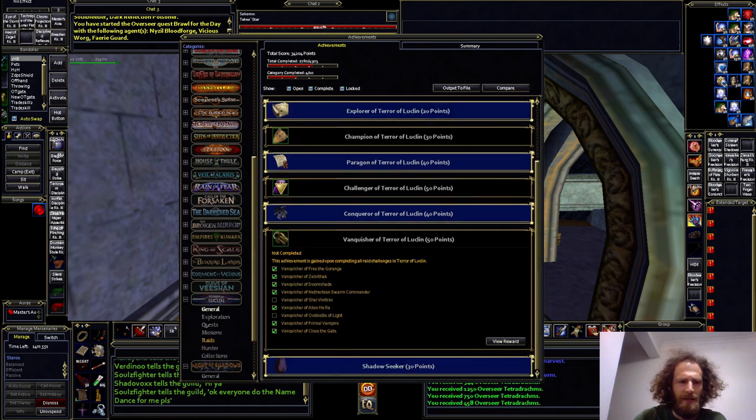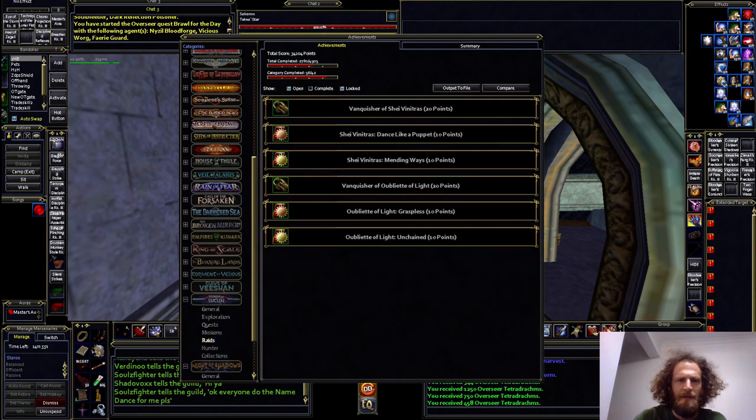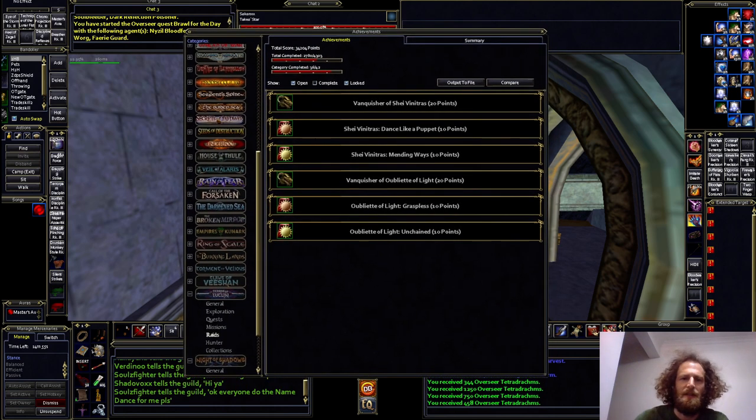I'm just missing a couple of the achievements for two of the raids — two from Shei Vinitras and two from Oubliette of Light. But the server I'm on does pickup raids. Tonight's their next pickup raids and they're doing TOL, so hopefully I'll get that Type 5 Aug.